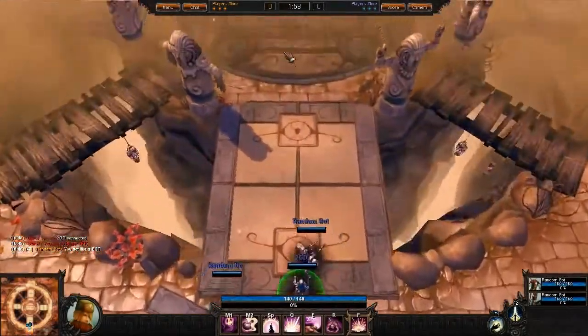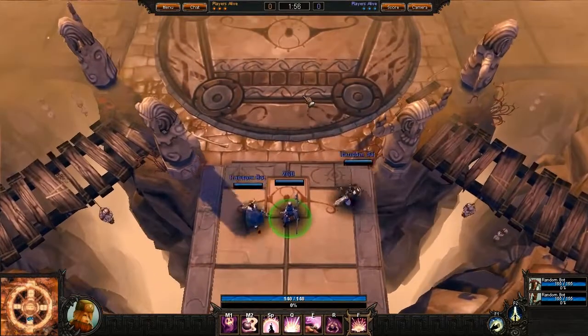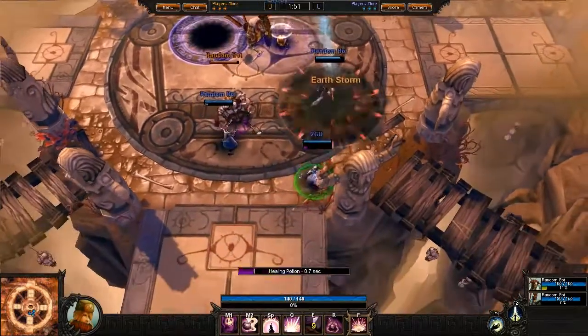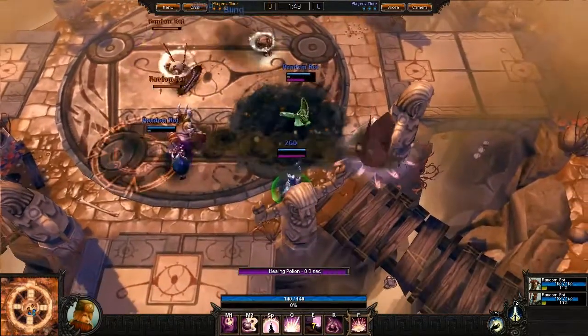Even though I'm playing a healer, it's hugely important I put as much CC as possible to make healing a lot easier for me and my team. At the beginning of the fight I control the Igniter, who looks dangerous and annoying, then throw some heals which are quite easy to land since my teammates are next to me.